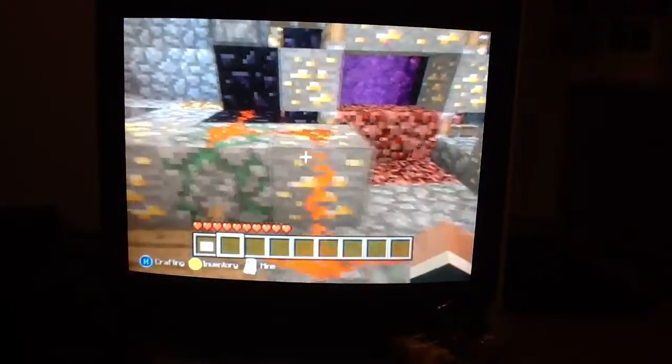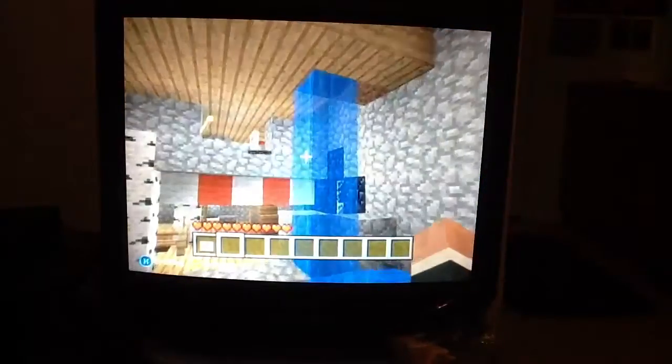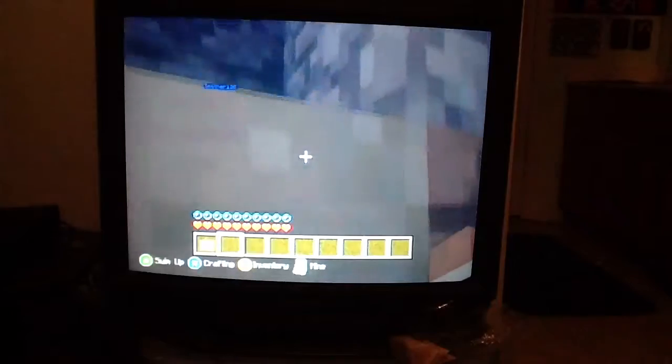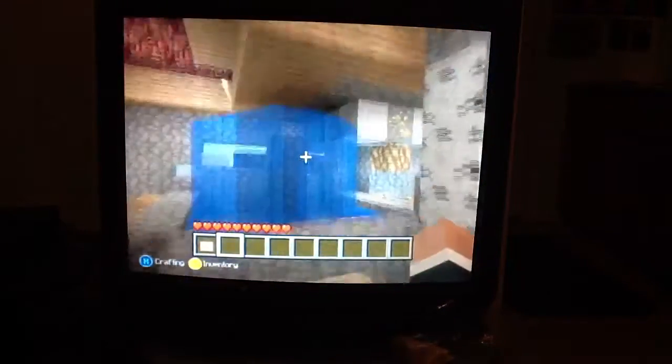So you do that and then he has gold and all that kind of stuff, that's pretty cool. And then he has some waterfalls — I'm not sure exactly if the waterfalls take you up to the next level or not, I'm not going to mess with it right now. So this is the living room in here; he has a bunch of nether portals and I like that.